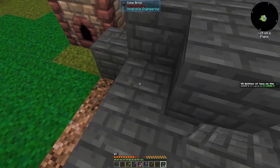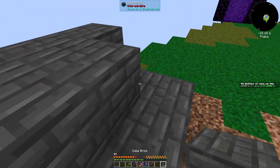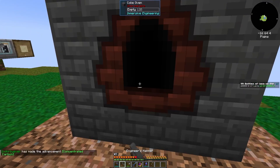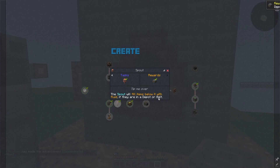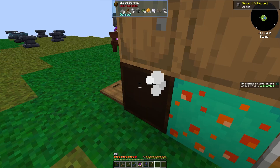Let's go ahead and build this out. There we go — concentrated carbon. What do we got here? It's a depot. Nice. Depots are handy. I like these.